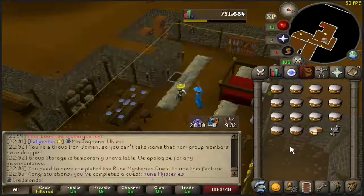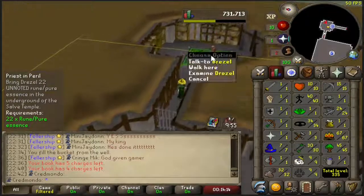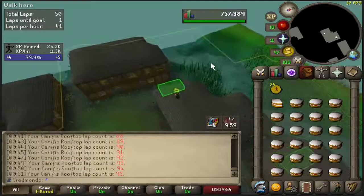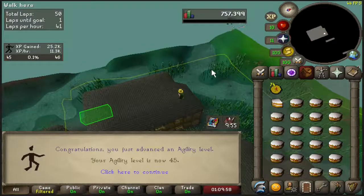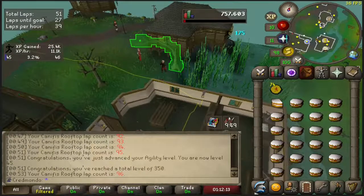Rune Mysteries completed. All that's left to do is hand in the Pure Essence, and Priest in Peril is completed with only 10 HP. So after that minor detour, time to run some laps at the Canifis rooftops. Here is level 45 agility with a total level of 350.